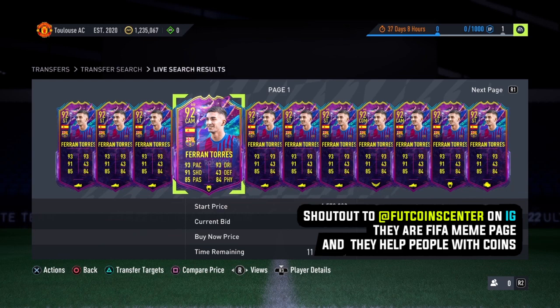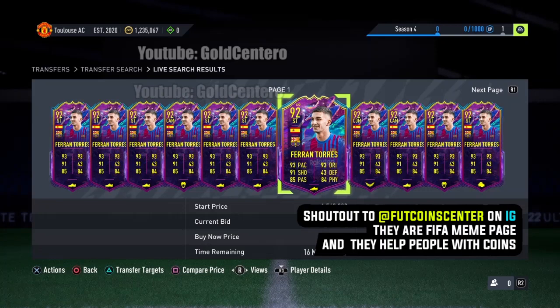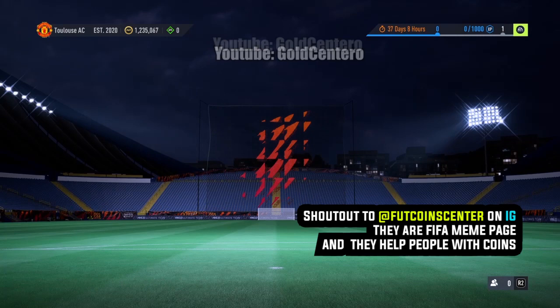That's what FIFA coin websites do — they find glitches like this one in this video and sell them to people. In this video, we are going to try to get Ferran Torres Future Stars for free. So let's go ahead and do the glitch together — take your controller right now so we can do it together.